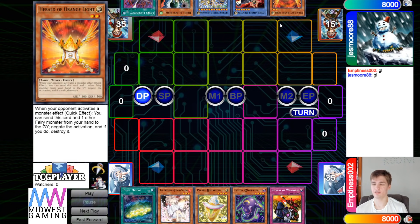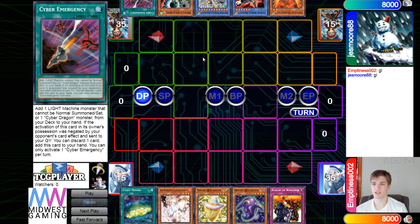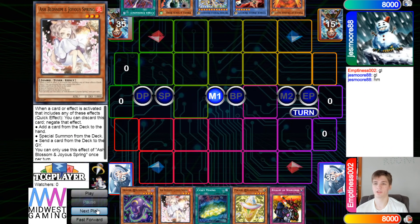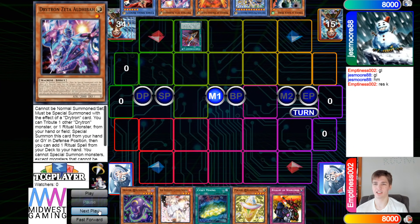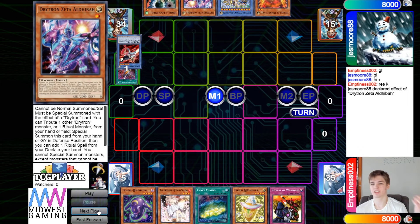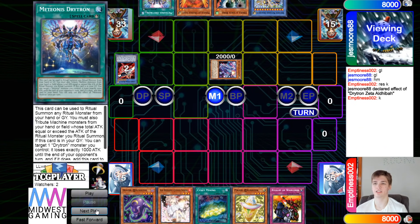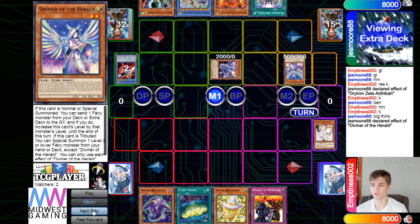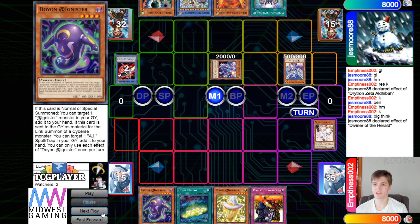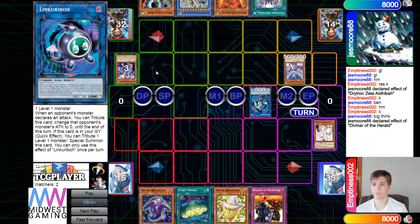Then they have Orange Light, Ben 10, Draconoids, Draw, and Emergency — so they have one Drytron name and one hand trap. They're going to go ahead and activate Emergency, searching out Zeta from the deck to the hand. Then Zeta effect, Tribute Ben 10, bring itself out, go grab Ritual Spell. Then Ben 10 effect goes to grab Diviner. Normal Summon Diviner, use that — they're going to chain Ash — then just get rid of Zeta for Link Karibo and then pass.